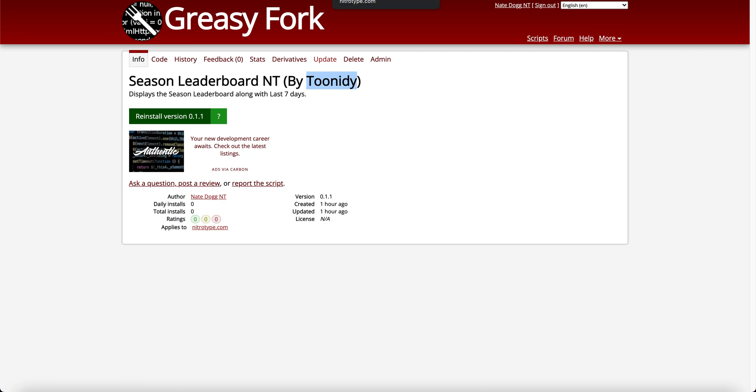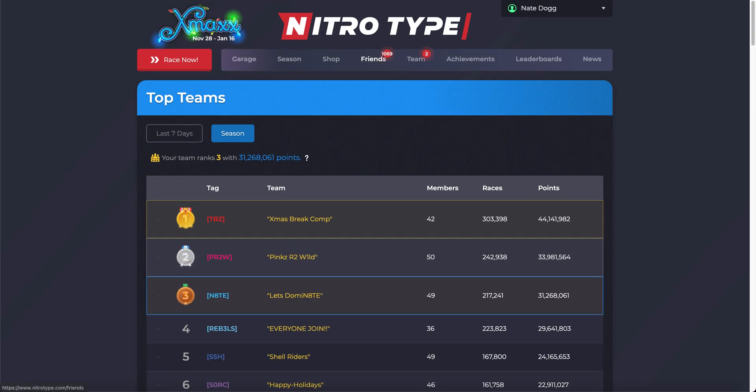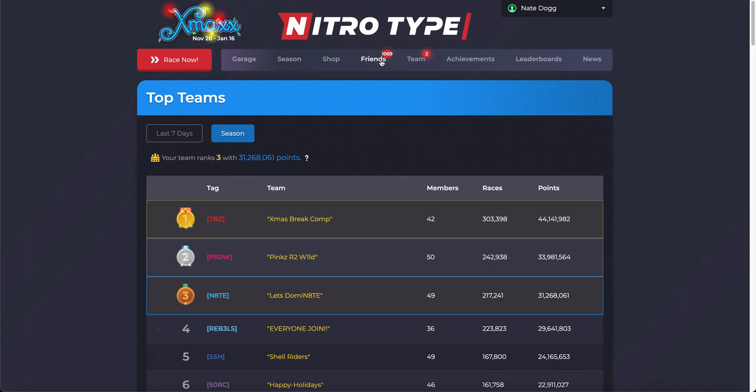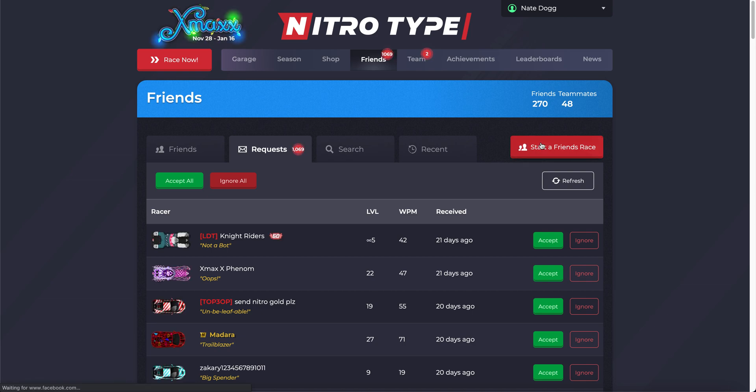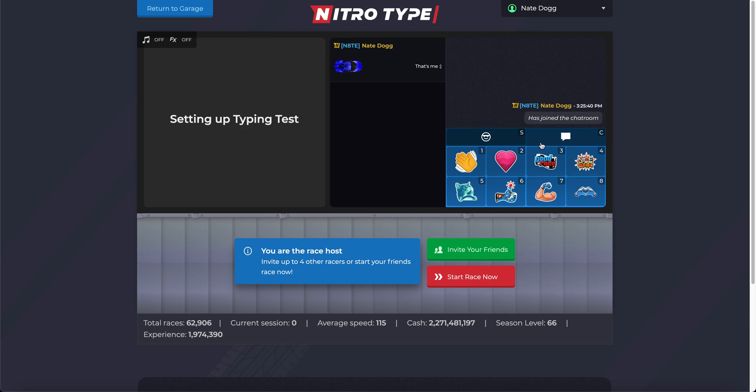It has two tabs: seven days and season. I thought that is really cool — that is the Season Leaderboards extension, very very cool. The second thing we're going to be doing is called Safe Space. It's like a new method of racing and I think it's really cool, so I'm going to hop into a friend's race and check it out. This works on friend races and normal races.